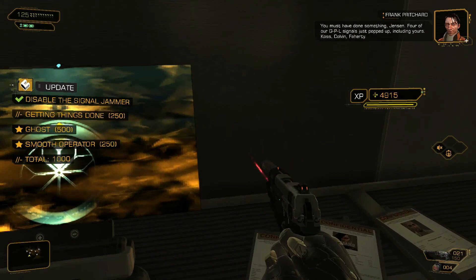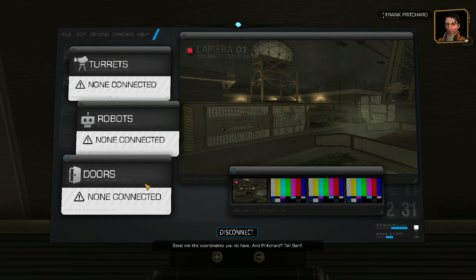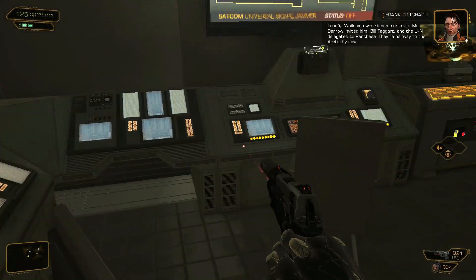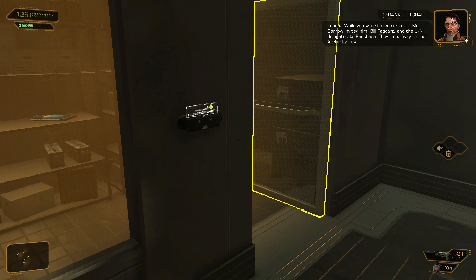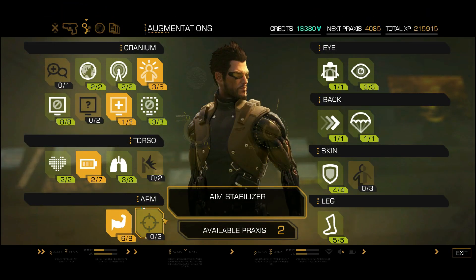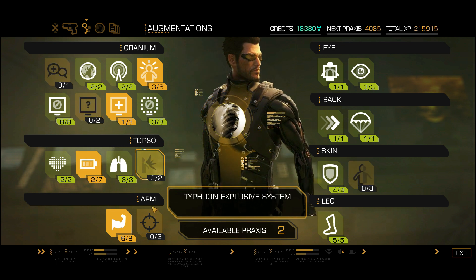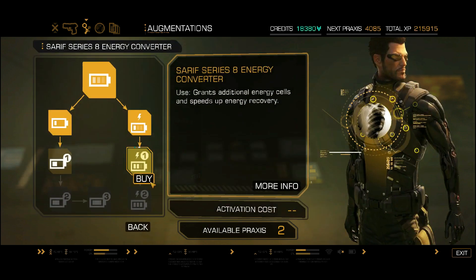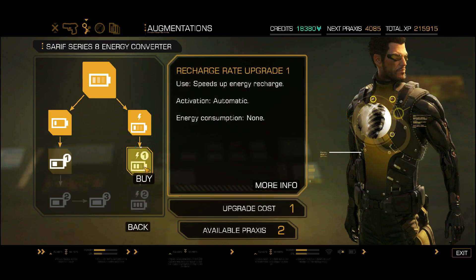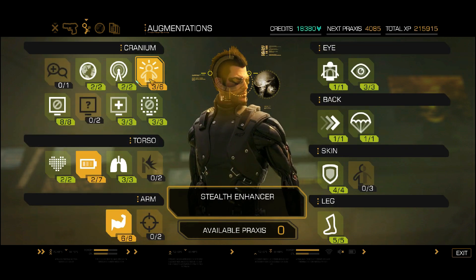Pritchard reports four GPL signals just popped up, including Jensen's - Kos, Colvin, Faraday - but he's not picking up Dr. Reed. He says while Jensen was incommunicado, Mr. Darrow invited Sarif, Bill Taggart, and the UN delegates to Panchea - they're halfway to the Arctic. I think you actually go to Panchea at the end of the game, so maybe this isn't really the end end. Now that I have two Praxis, I'll upgrade my hacking - the Fortify - just to make things slightly easier.